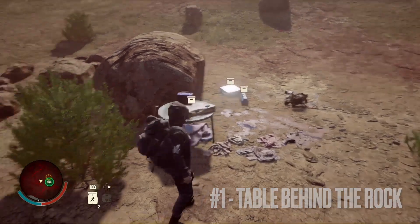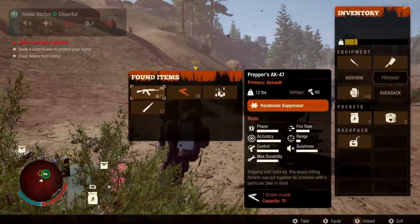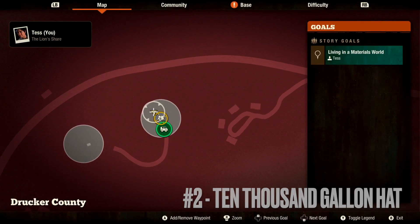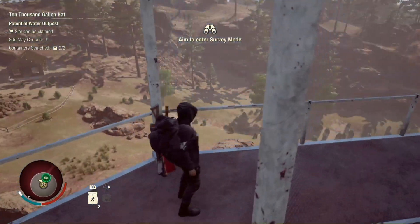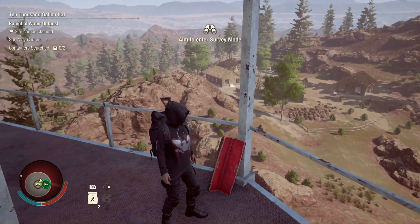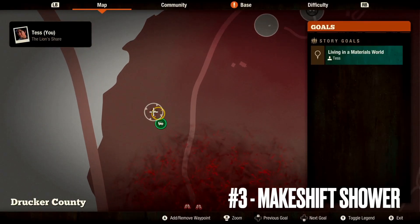Our first location is going to take us to the northernmost tip of the map — it's going to be located on a table behind a rock. Container number two is going to be in the large water tower on the northwestern part of the map, on the opposite side of the ladder. As you'll see, this one was pre-looted.